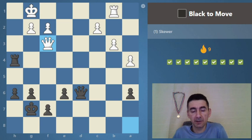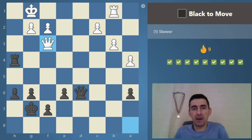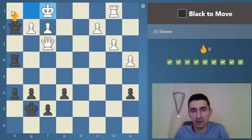Here starts a little more challenging puzzle. They are in the same rank so we can make a skewer — and yes, we force him to lose time with this check, and then here comes the skewer.